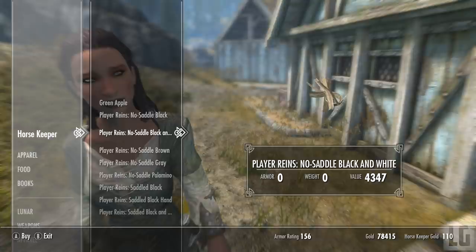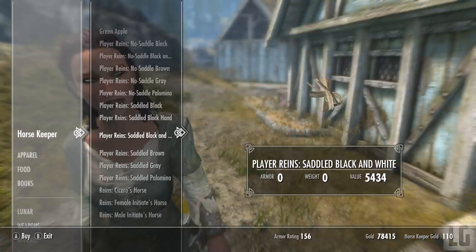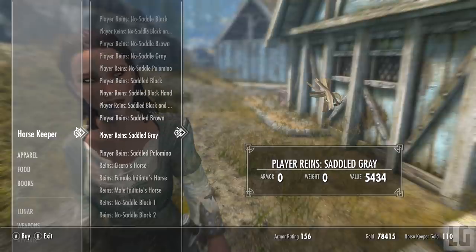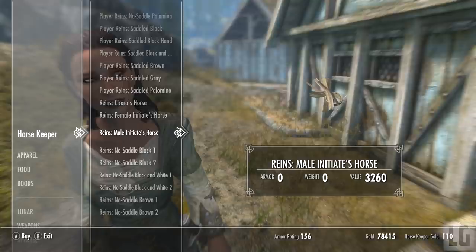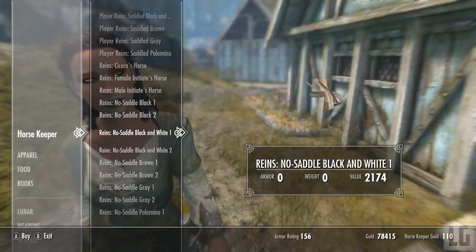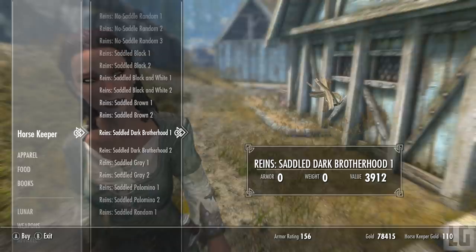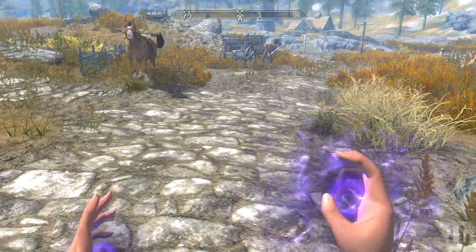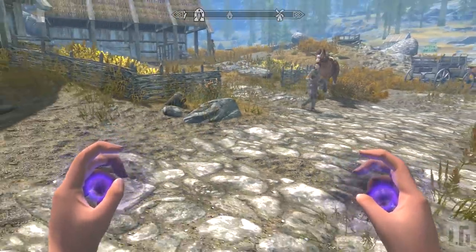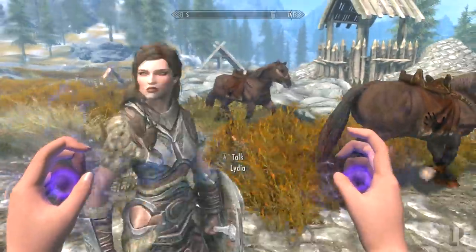There are 31 different kinds of reins for your followers and 11 kinds of reins for your own player horse. You can also purchase the horse summons from the horsekeeper at the Whiterun Stables. The way this mod actually works is that you have one summon spell and you equip a different set of reins to summon a different type of horse, so that way you don't have 44 different horse summon spells in your inventory. There's also a test horse at the Whiterun Stables to see if the mod is actually working — if you go on your horse and your follower also goes on the other horse, then the mod is working.